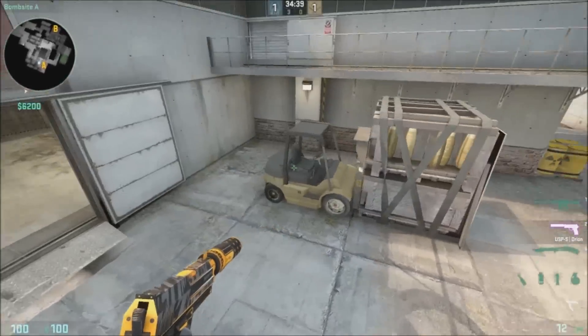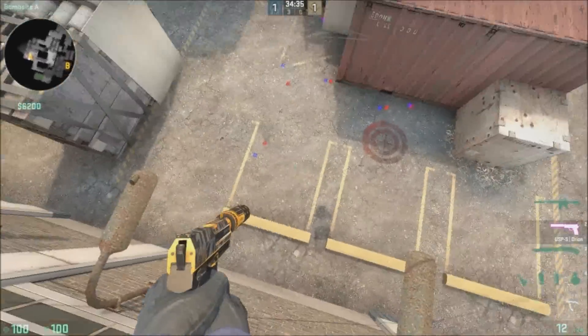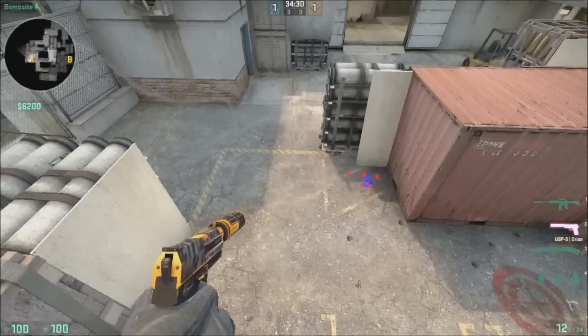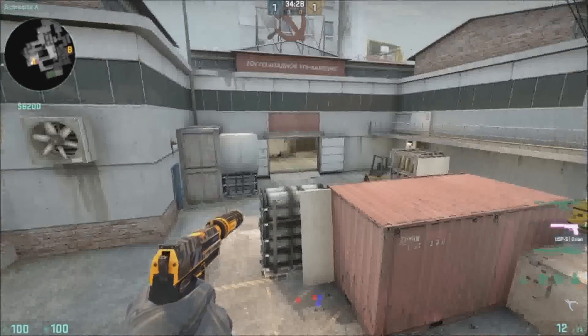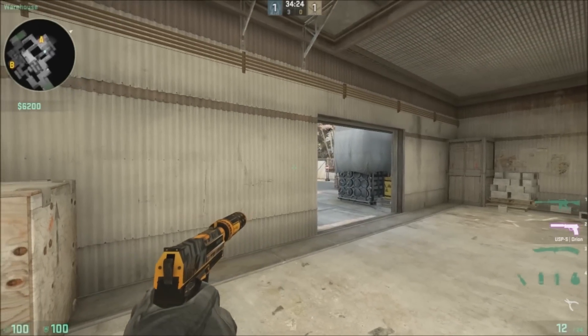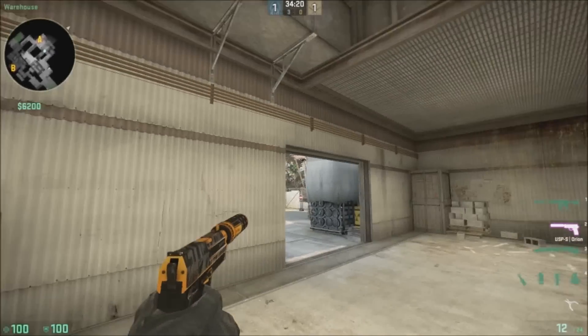Coming over here we have forklift. And right here, this whole area is like site. This right here is the default plant spot. But if people feel safe they'll most likely plant right here — they'll plant for A main. So somebody will be hiding right here and they'll be able to jiggle peek it real quick and just see if somebody is defusing or not, like throw a flashbang.